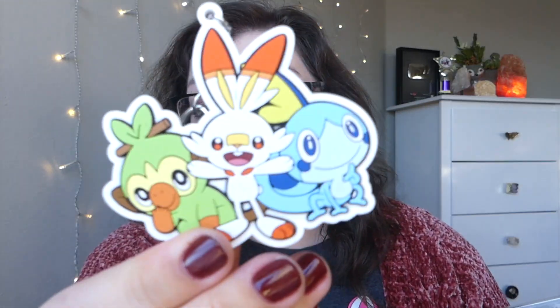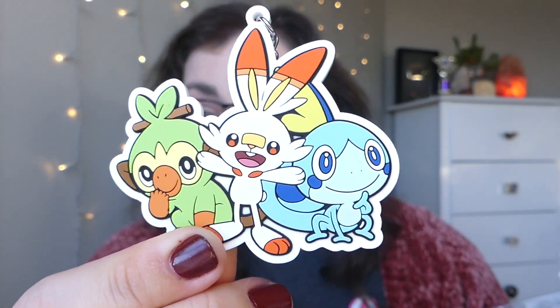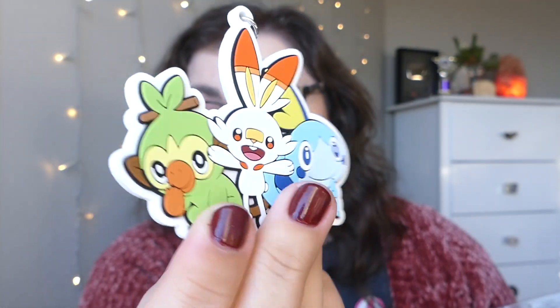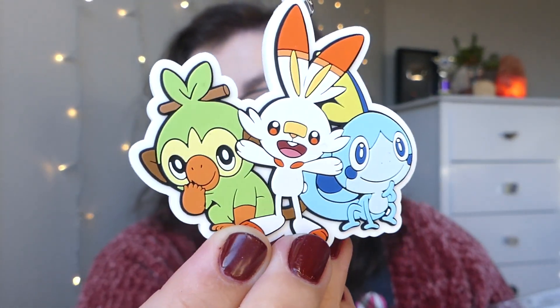Here is the keychain. It is absolutely adorable. It's one of those bendy, rubbery ones. It's thin, but I think it is so cute. All of the starters are on there. I personally have my Cleffa, Igglybuff, and Togepi one on my keys at the moment. There's a sneaky code card for someone who wants it.